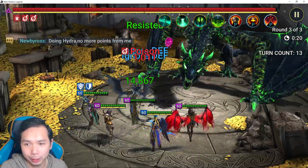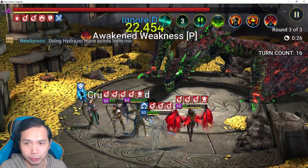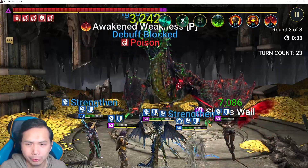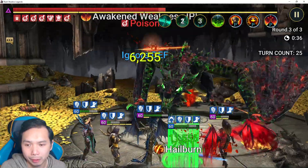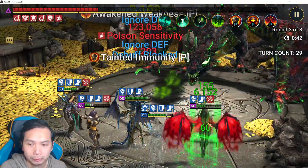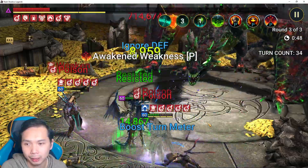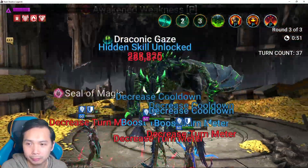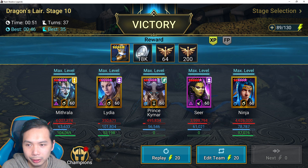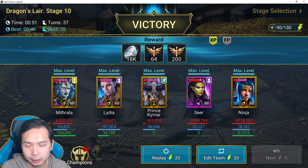This is where the Revenge accessories really help Mithrala kill the boss faster - when she gets hit she has a chance to A1, and the A1 will drop poisons. She's keeping the team alive with the cleanse. The other champions aren't really doing that much damage but she is keeping Ninja alive. Ninja is also in Regeneration so he can kind of keep himself alive too. You can see how powerful the Brimstone is - she basically can solo it herself, but obviously Ninja is helping speed up the run.